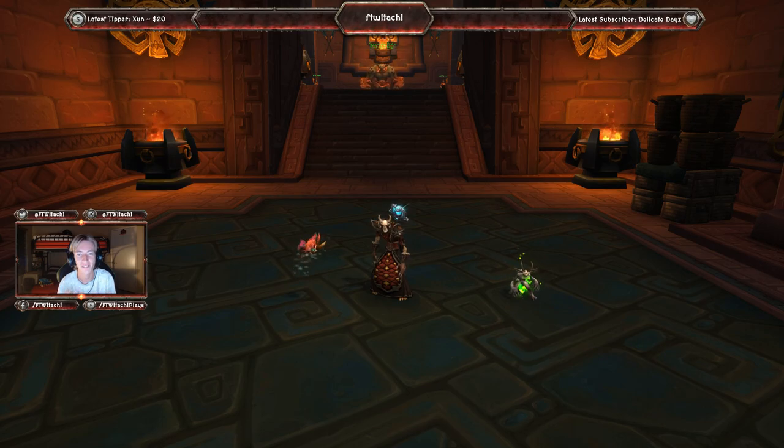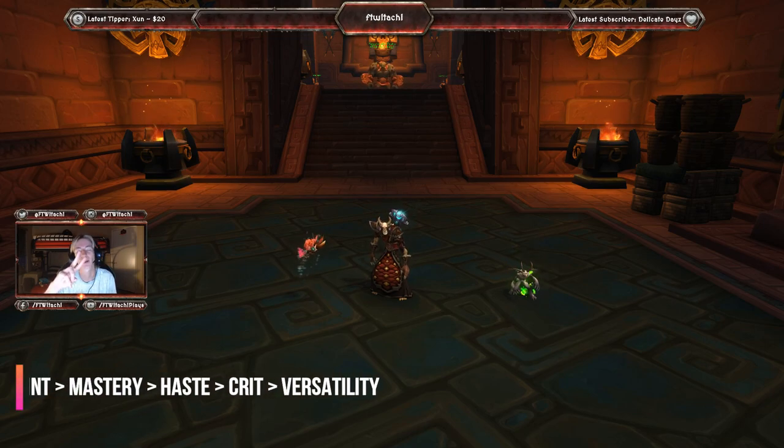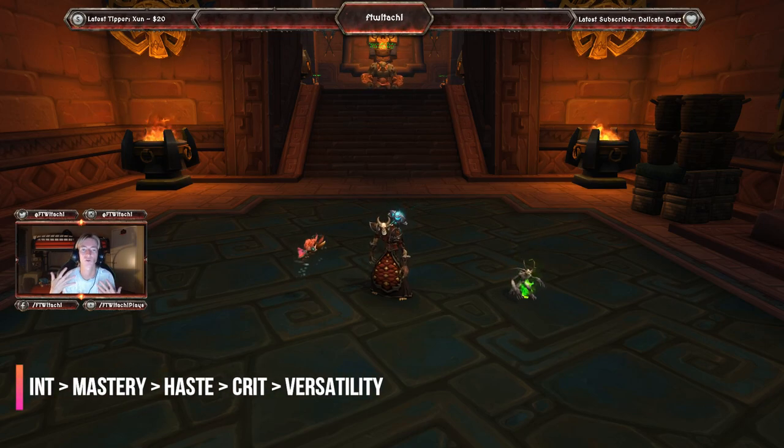So with the stat priority for an Affliction Warlock, as with most Warlocks, you're going to want to go with Intellect as your first stat. You're going to want to stack as much Mastery as possible because that is going to be giving you the biggest DPS increase compared to the remaining stat priorities. The order is Intellect over Mastery over Haste over Crit over Versatility.